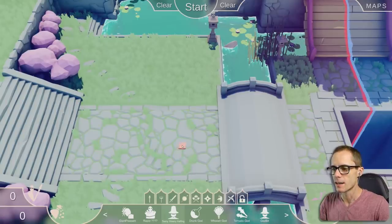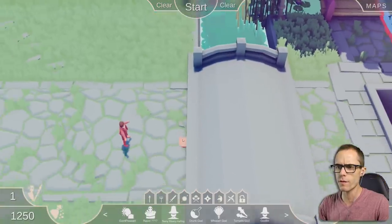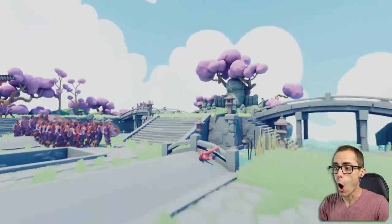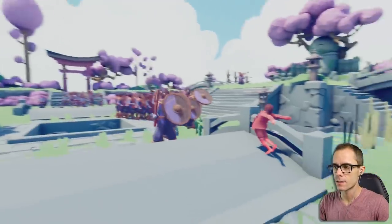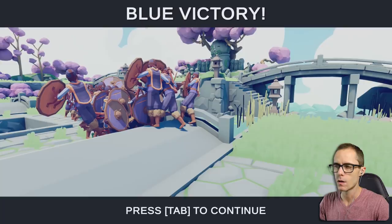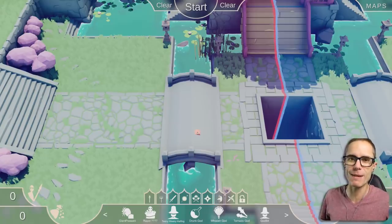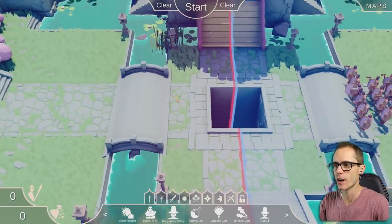Teeny Weeny Halfling - and it's worth $1,200. Why is it worth $1,200 if it's teeny weeny? He walks like a toddler and he has explosive farts. Is that what that is? He died. I don't know why I expected him to be better. He's not - he just died straight away.